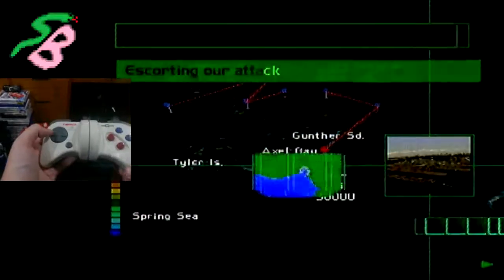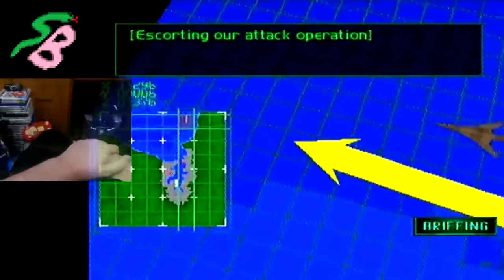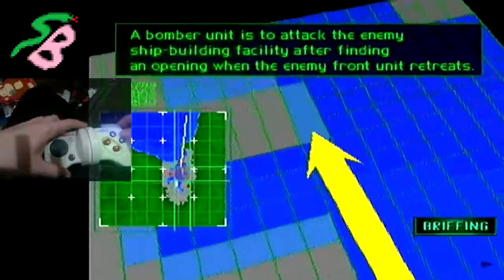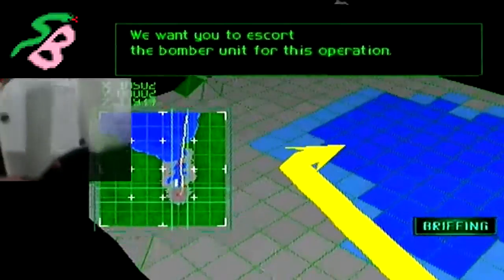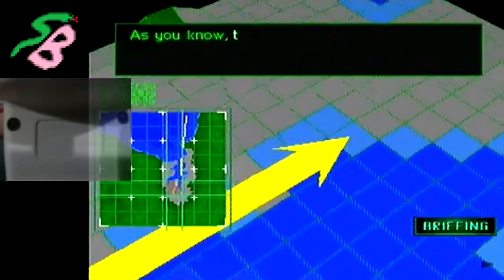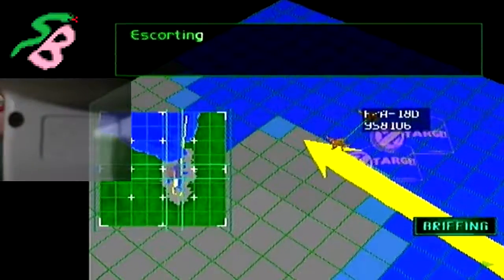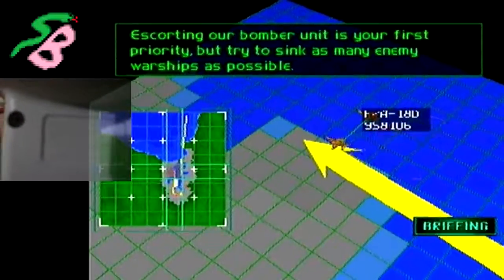Begin. We're going to be escorting our attack operation. A bomber unit is to attack the enemy's shipbuilding facility after finding an opening when the enemy front unit retreats. We want you to escort the bomber unit for this operation. Target the enemy fighter unit — as you know, this shipbuilding facility is an important strategic base for the enemy's carrier mobile fleet and supply ships. Escorting our bomber unit is your first priority, but try to sink as many enemy warships as possible. We wish you luck.